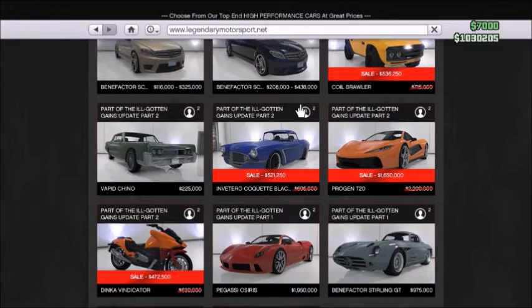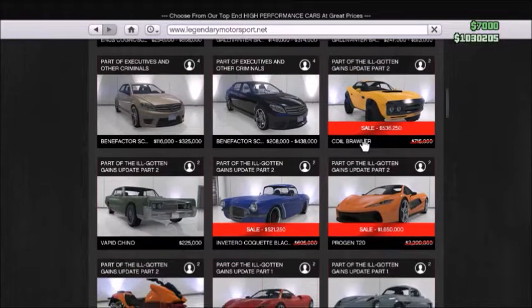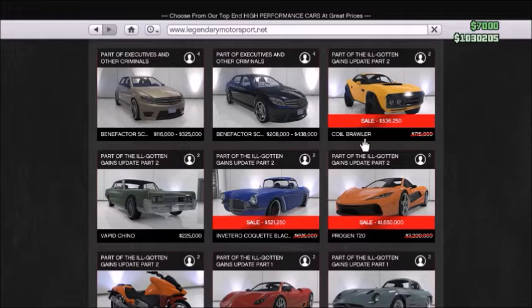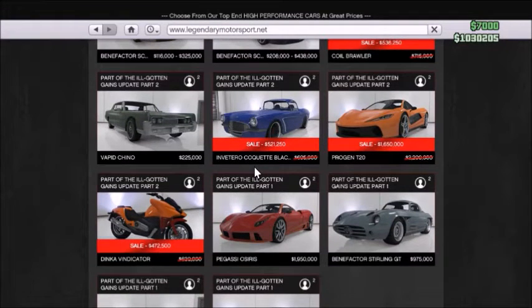Well, maybe not quite — because if you take a look at the Legendary Motorsport website, only the ones from Part 2 — repeat, Part 2 — are on sale. And that would be the Coil Brawler, the Progen T20, the Inverto Coquette, and the Dinka Vindicator motorbike, which was just on sale and is actually the same price it was during the Classic Motorbike week.